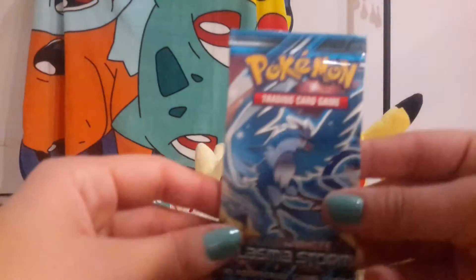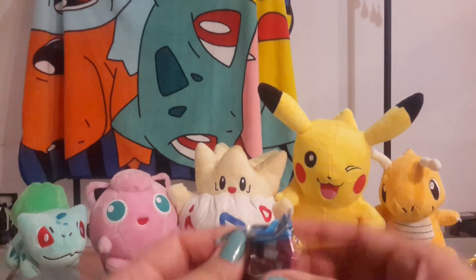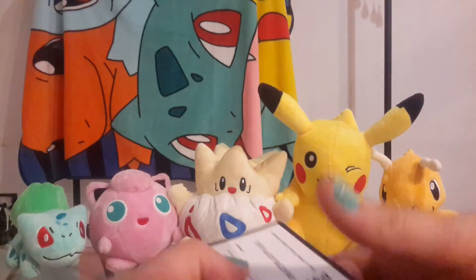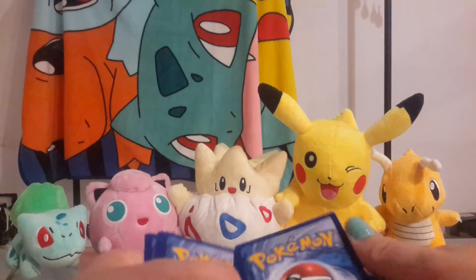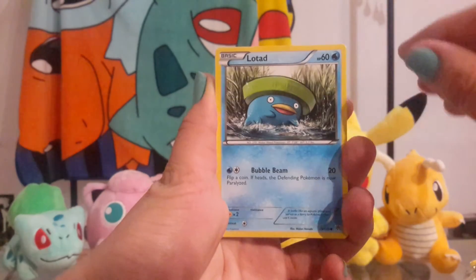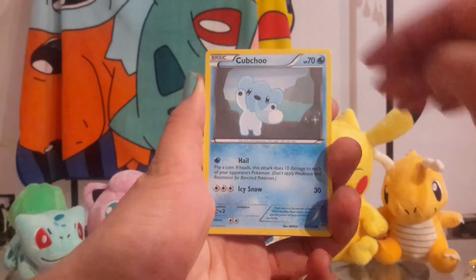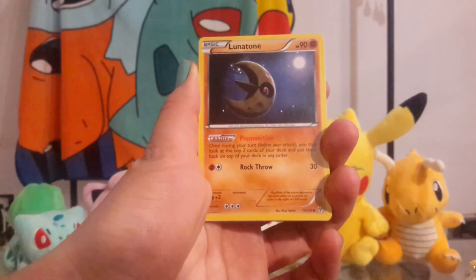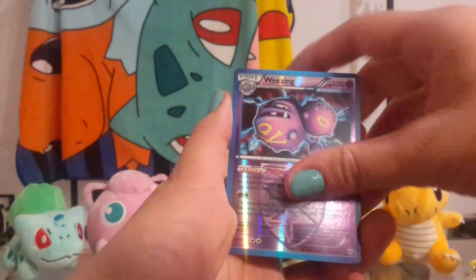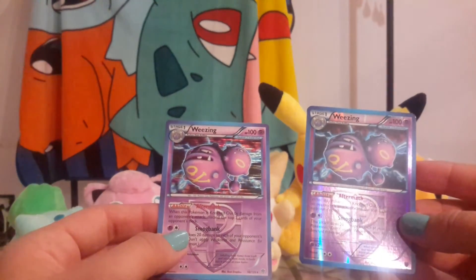And then onto the Plasma Storm pack. So this pack starts off with a Magnemite, a Lotad, a Swinub, a Scraggy, a Cubchoo, a Rotom, a Lunatone, a Monferno. My reverse holo is a Weezing, which is a rare. So I got two Weezings in one pack — one reverse holo and one holo.